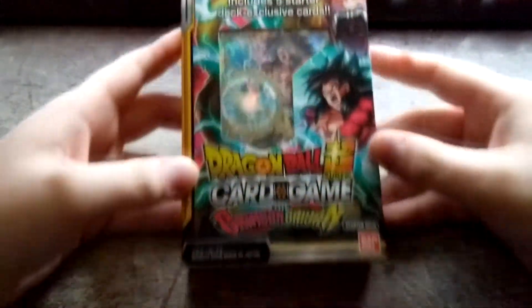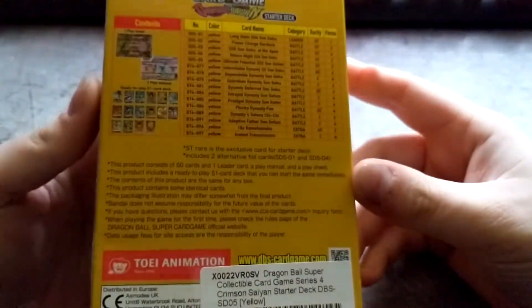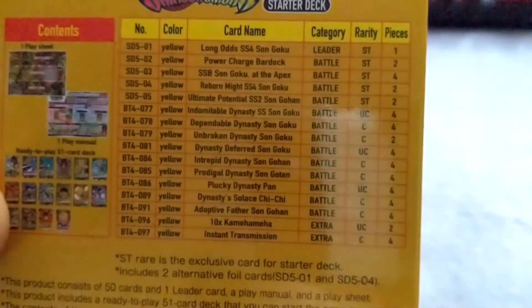Hey, what's going on guys, we are back again with more Dragon Ball Super card game. I ordered the Crimson Saiyan deck — I know this is kind of old and not super relevant anymore, but when I was looking up what cards come in it, I was having trouble finding what actually comes in it. So just to make sure no one else has that issue, I figured I'd make a video. Let's see what we got.